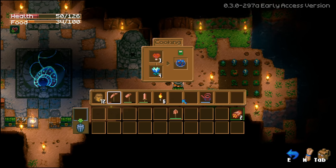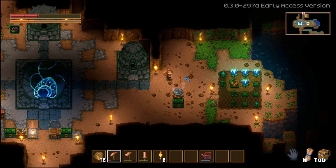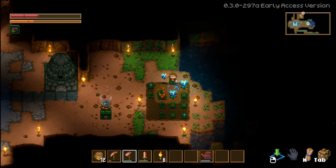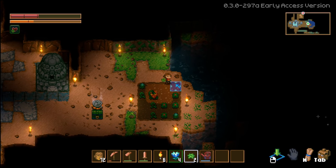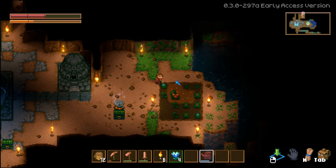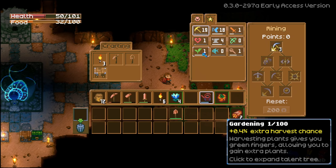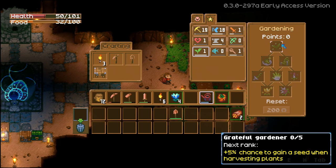If you killed a million slimes then you've got me beat - I'm pretty close! I need somebody to verify that in the comments. A bunch of tulips just grew! The only problem is we don't get a seed back for everything we grow. I wonder if there's a gardening perk that gives seeds back. Oh yeah - 'grateful gardener: plus five percent chance to gain a seed when harvesting plants.'